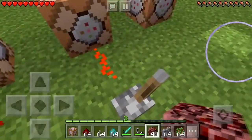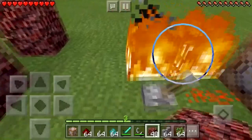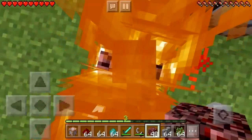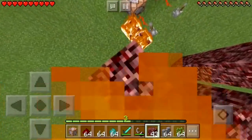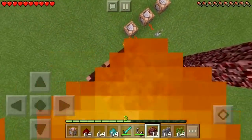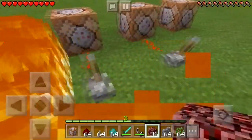The redstone is lit up so it means it's on. As you can see, I'm in survival — if I go into fire, I take no fire damage. And with fall damage, if I stack up a few netherrack, this height should normally cause damage, but if I jump off, I do not take any damage.